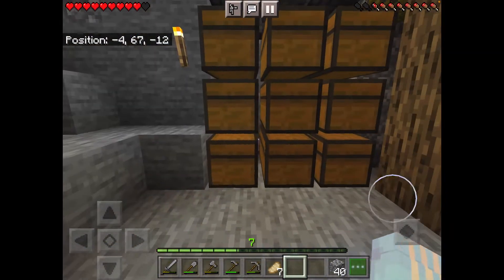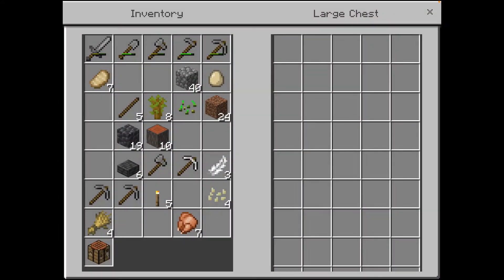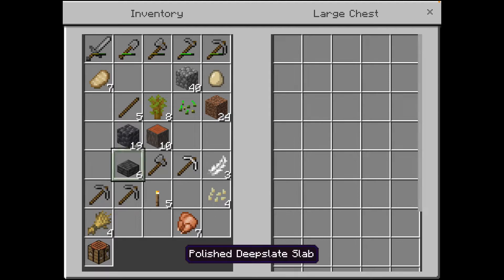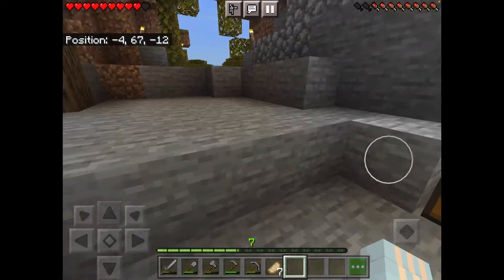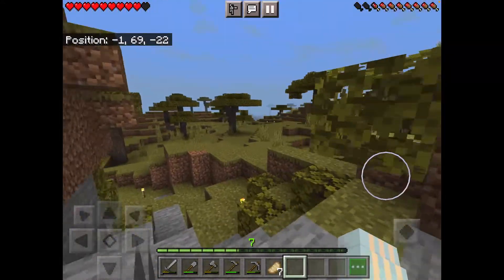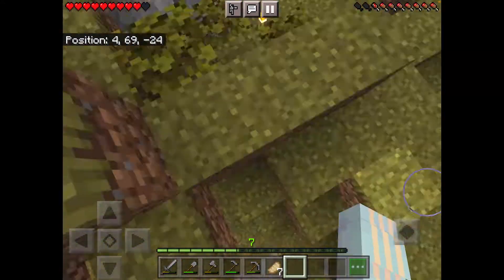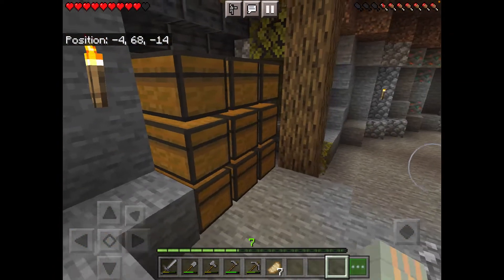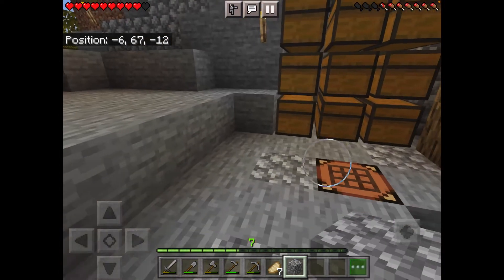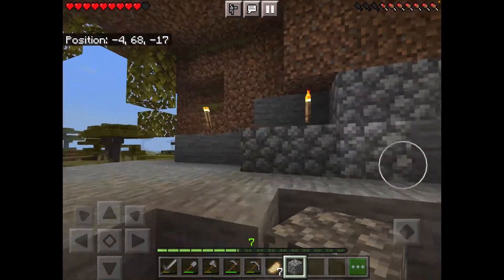Let's go ahead and put the stuff I have in all these chests. This could be like my mining materials chest. I'll get the rest of the stuff that I have. Okay, I put all the stuff in the chests — it's not much, but yeah.